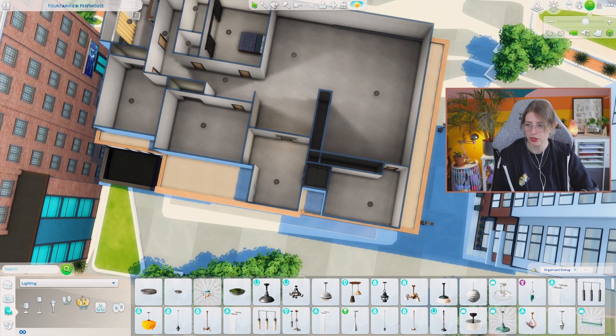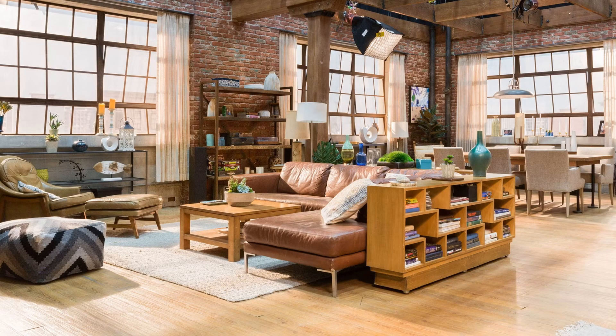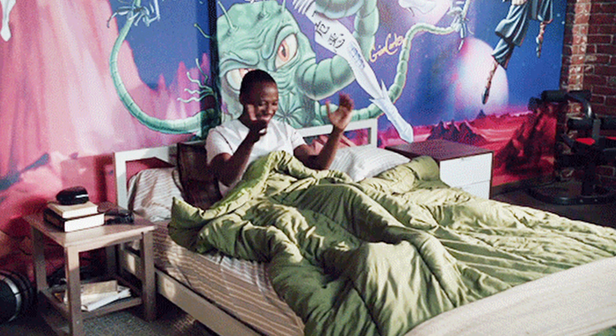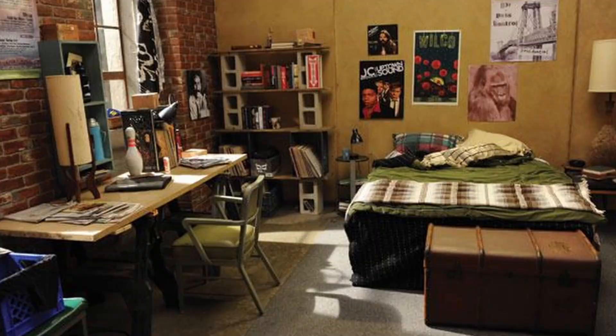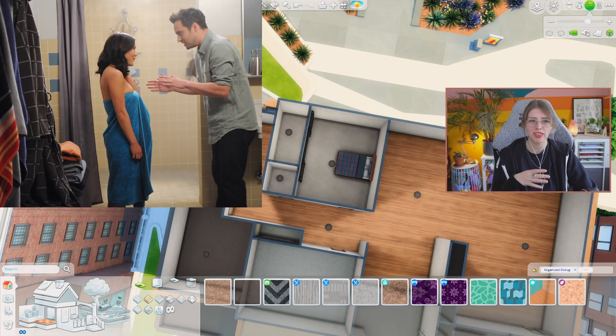Now that we've got the basic floor plan in, I'm actually pretty happy with how it turned out. Looking at flooring — they don't have wooden floor everywhere. Jess's room has carpet, Winston's room also has carpet, Schmidt's room has wooden floor, and Nick's room also has carpet. Interesting that they have different types of floors per room!